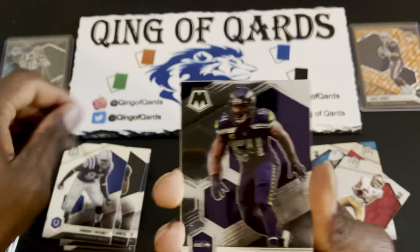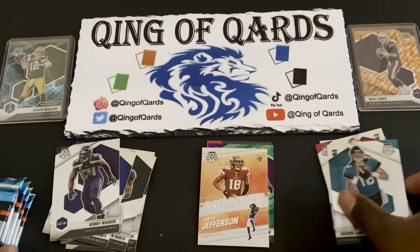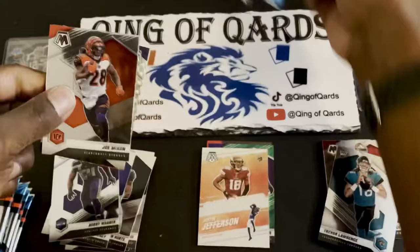Pack three: nothing special — Duce White, Dwight Freeney, Bobby Wagner Got Game, Justin Jefferson, and finishing off with a Trevor Lawrence base rookie. Definitely taking that. Also got a Zach Wilson and a Trey Lance.